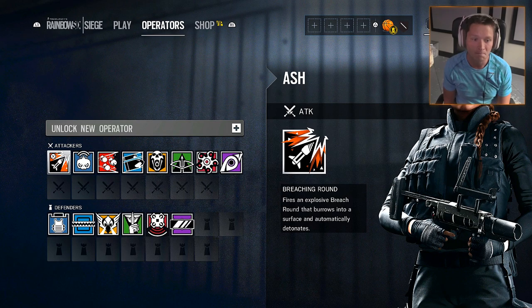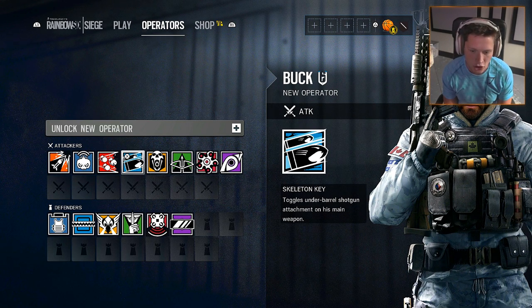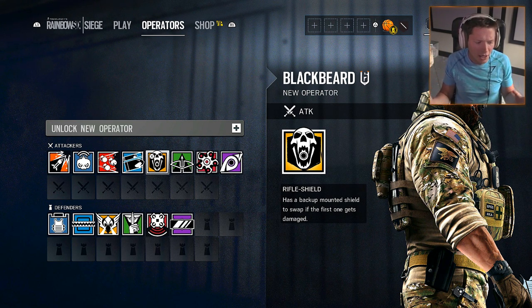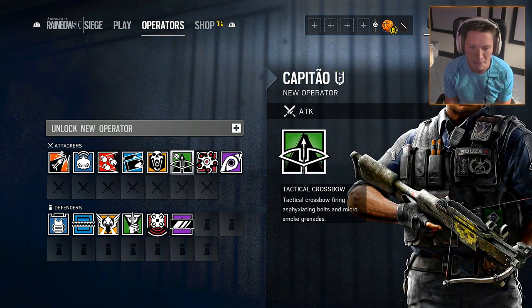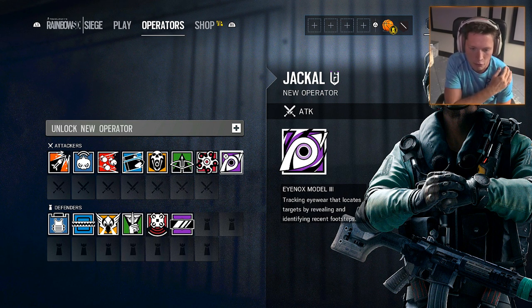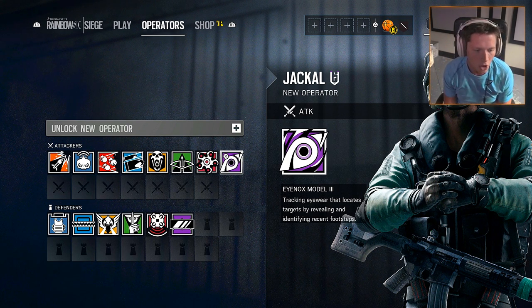We had three on offense and three on defense before. Now we have all this. We already had Ash, Twitch, and Fuse. Now we've got Buck, who toggles an underbarrel shotgun attachment on his main weapon. We've got Blackbeard, who a lot of people have told me to check out — he's got that shield on top of his assault rifle, almost like a motorcycle windscreen. We've got Capitão with a tactical crossbow firing asphyxiating bolts and micro smoke grenades. Hibana with the X-KAIROS 40mm grenade launcher firing explosive pods that can be detonated from a distance. And Jackal — tracking eyewear that locates targets by revealing and identifying recent footsteps; you can actually tell which operator left those footsteps and track them.